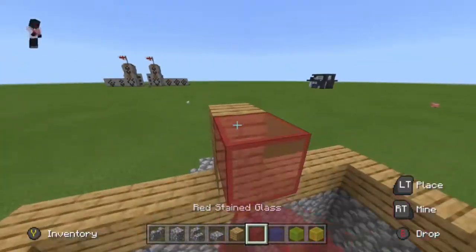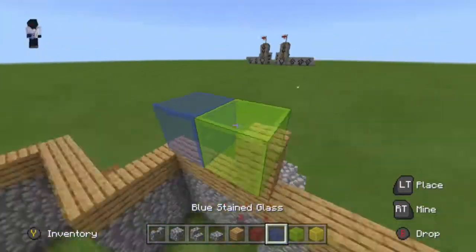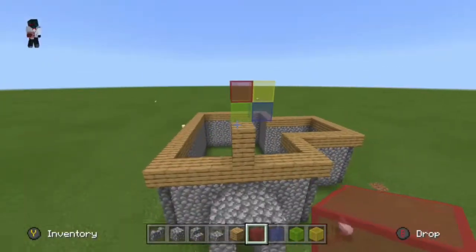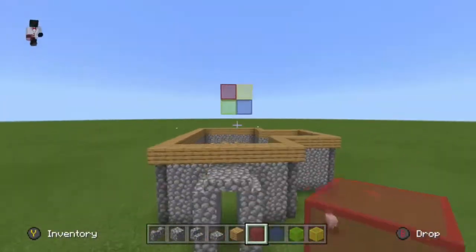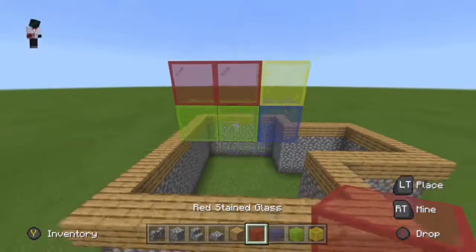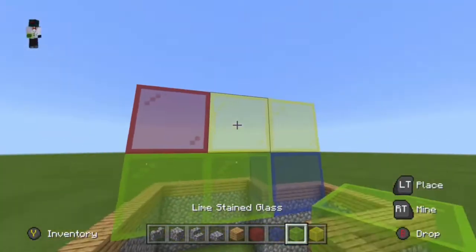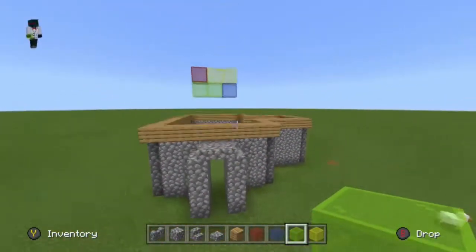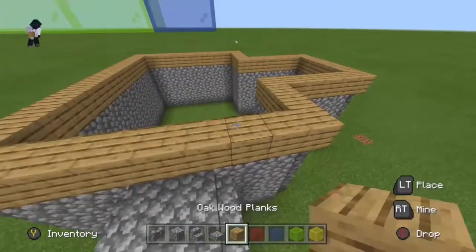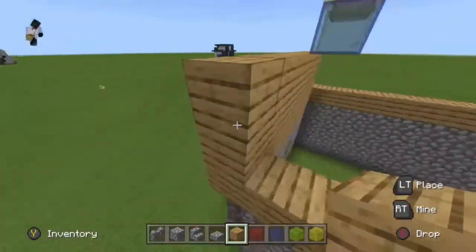Make a window-style pattern — you know, like a church window. I actually changed it because I realized it wasn't centered, so I broke it and redid it. My plan was a colored circle in the middle of the church, and that's what I did.